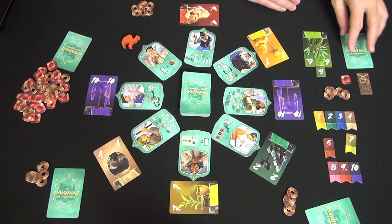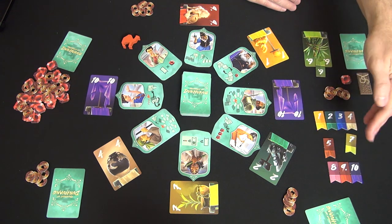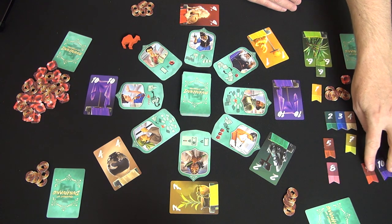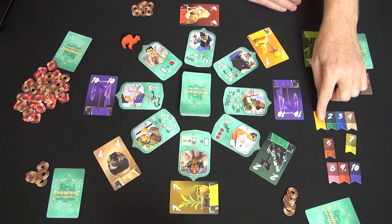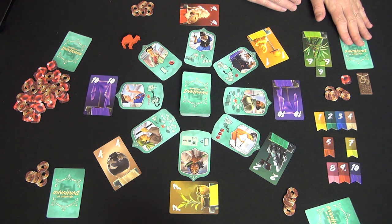In a two-player game, you need four different cards and five tokens. You adjust the card count — in a three-player game you don't use the ones and tens; in a two-player game you also don't use the nines, so you'll have only seven tokens total. You need five of those tokens in addition to four different cards in hand to achieve the instant win.